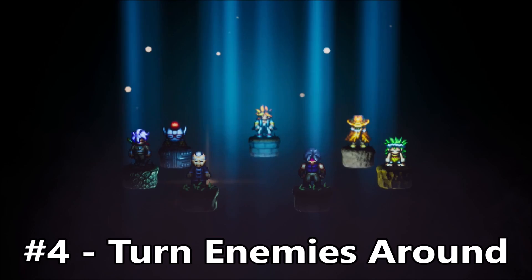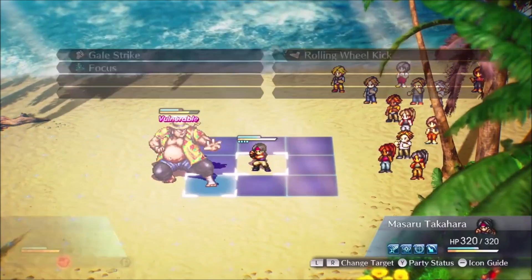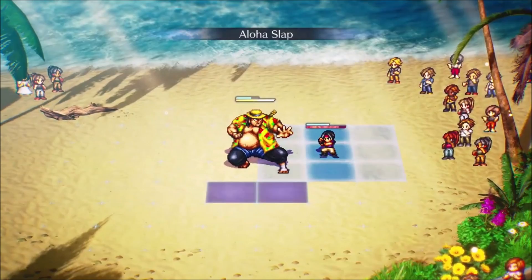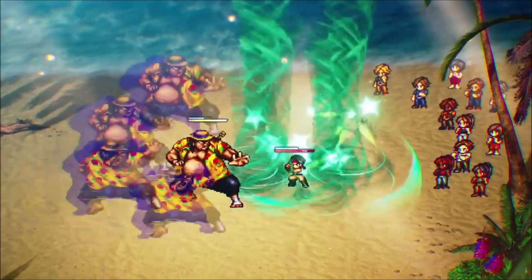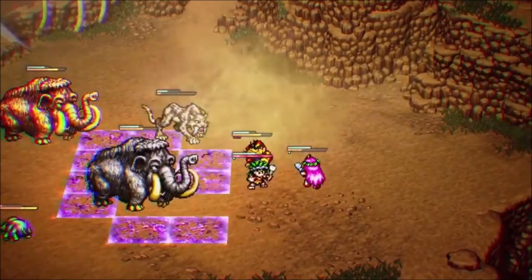Number four: turn enemies around. A lot of battles can be downright unfair, leaving you outnumbered and outgunned with little that you can do about it, especially if you don't have positioning figured out. However, one thing that can really turn the tide in your favor is turning an enemy around, especially the bosses. If an enemy turns you around, it's no big deal — you can still hit them without wasting your turn. But if you turn the enemy around, it essentially skips their next turn, giving you a free chance to get a hit in.